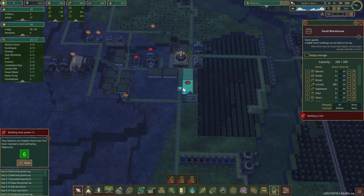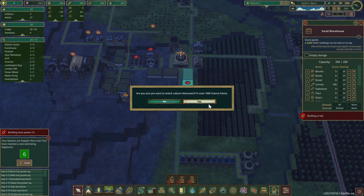But we definitely need the space. That'll be the second thing we do — we're going to need 40 gears anyway. I'm going to go with the monument because we're going to need 40 gears anyway.